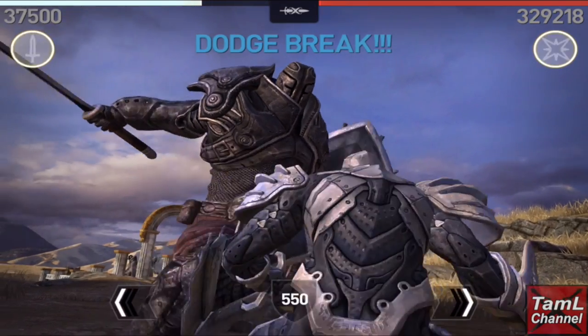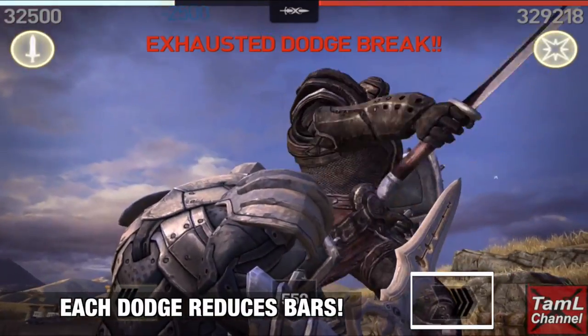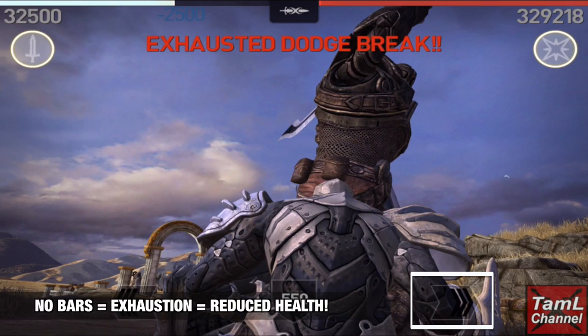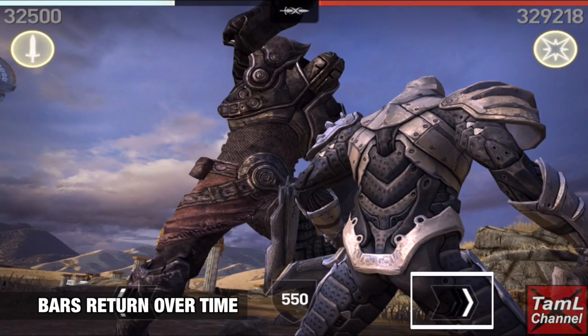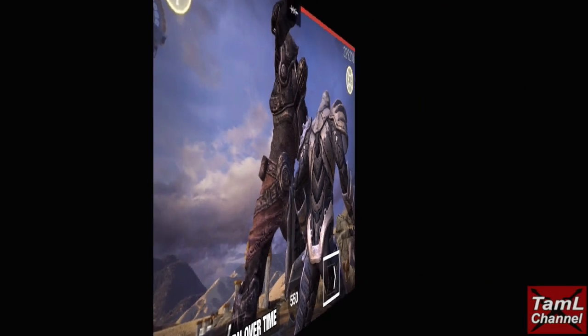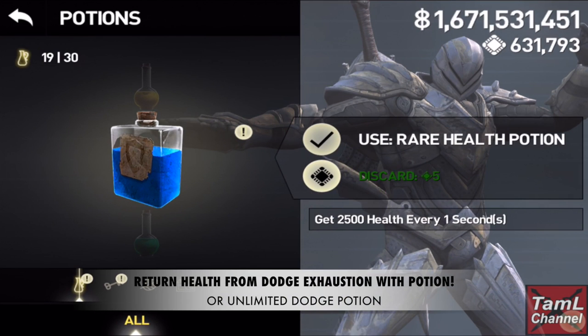As I'm demonstrating there, each dodge you perform reduces the bars in your dodge arrows, and when they're empty that is dodge exhaustion, which reduces your health. They return over time, so you can parry or block while you wait for them to return. Otherwise you can equip a health potion or an unlimited dodge potion.